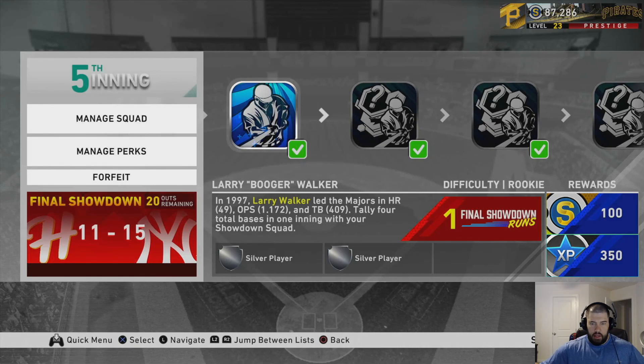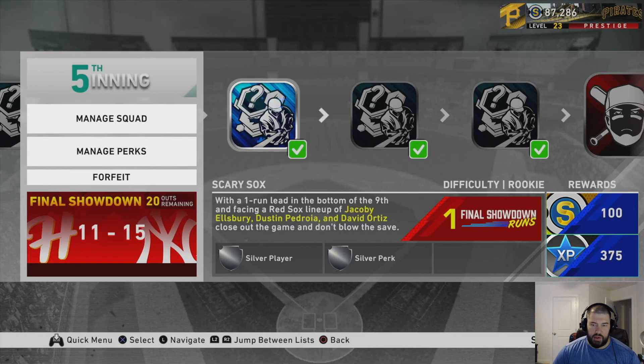The next mission is Larry Walker — talking about how Larry Walker in 1997 had a ridiculous year. You have to tally four total bases in one inning with your showdown squad. Essentially hit a home run for four total bases, or get four singles. In this mission, you're facing Kyle Freeland to start — a left-handed pitcher for the Colorado Rockies. Scary Sox: with a one-run lead in the bottom of the ninth, you have to face the juiced Red Sox lineup of prime Jacoby Ellsbury, MVP Dustin Pedroia, and Signature Series David Ortiz.